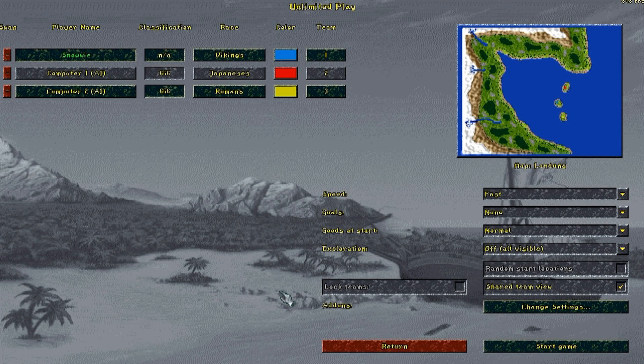In this video I want to show you how to use ships in the Settlers 2. On this map I am located on a small island, together with two computer opponents.